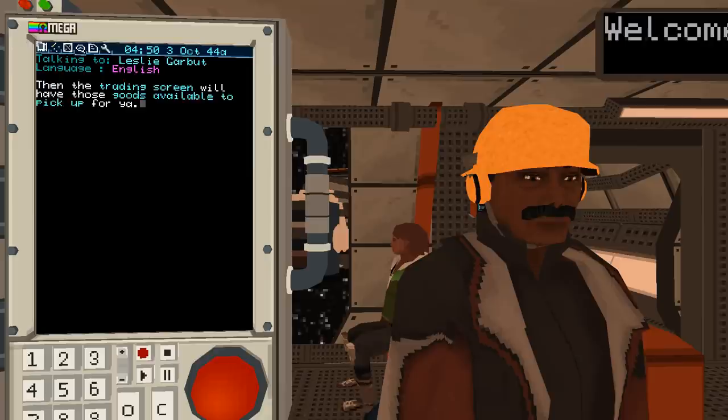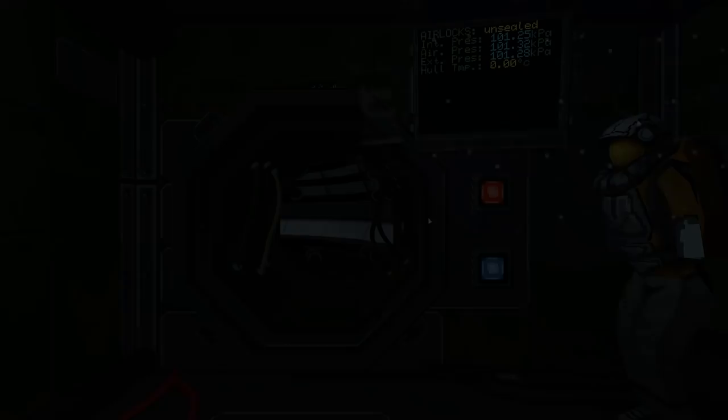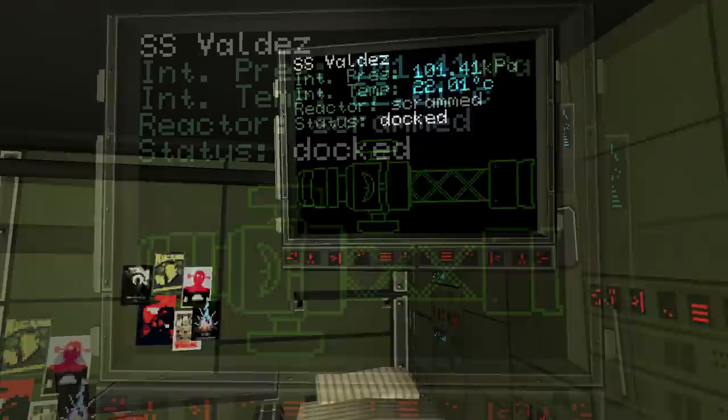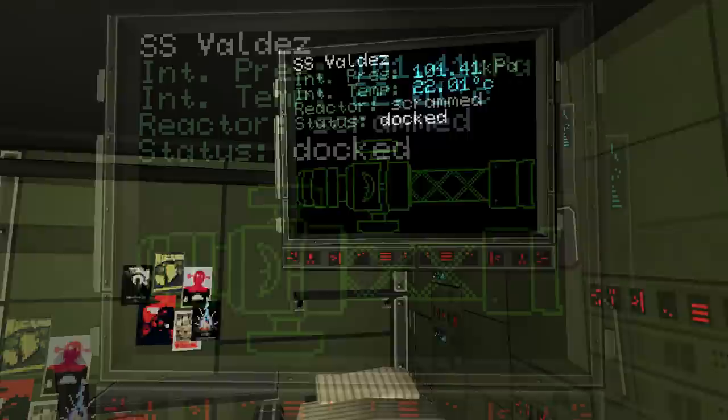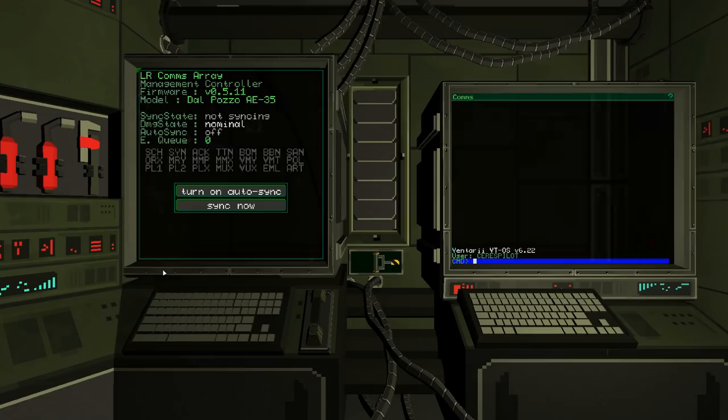We're going to undock — request permission, granted. Jump down the corridor, and this is us inside the new ship. Close the doors. Let's take a look around — there's the galley area, a little sleeping area where you can check your status screen. The reactor is scrammed right now — that doesn't mean it has run away, it means the reactor has been shut down because all the control rods are inside it. We can also check our email from here.